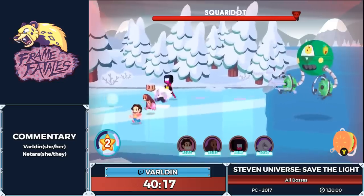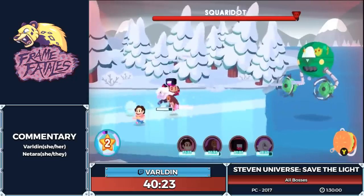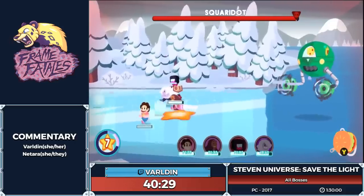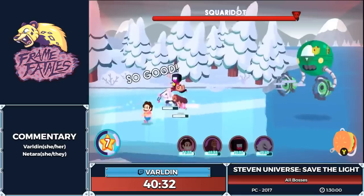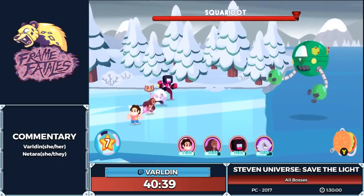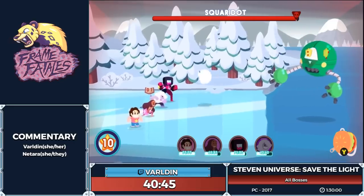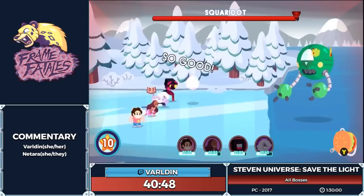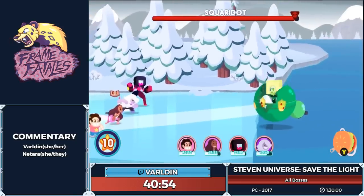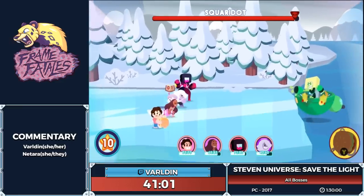We're going to have Garnet use Shield Breaker, which is a defense debuff — toss that onto her. Connie's going to finish studying. We pray for RNG, and Squaridot decides we're going to get some leg exercise today, so I get to practice pressing the A button and getting perfect blocks. Amethyst is doing good, Connie — there we go. One for Connie, Garnet got one, Steven got one, Garnet got one. Good workout, really good workout. Now she's going to do her other attack — if you know Legend of Zelda it may look familiar.